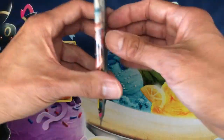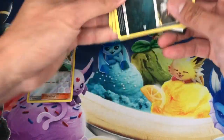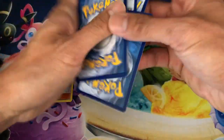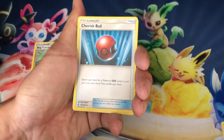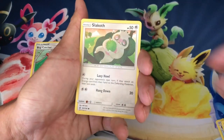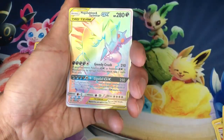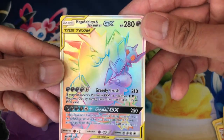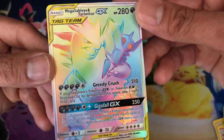Second pack, guys — wish me luck, I want to pull that hyper rare. White code — that's a good sign! One, two, three, four up to the front: steel energy, Stadium Nav, Gabite, Cherish Ball — that's the item card I want to pull — Sneasel, Magnemite, Slack Off, Axew, Fletchinder, Steelix...